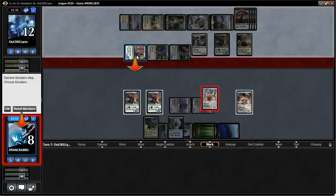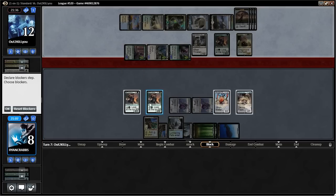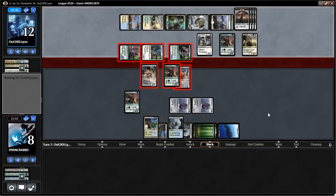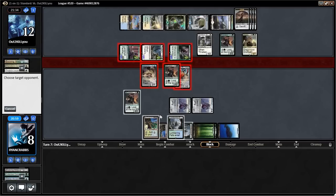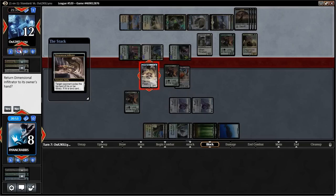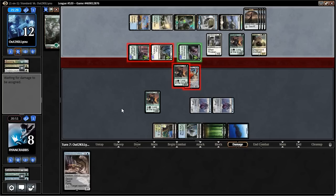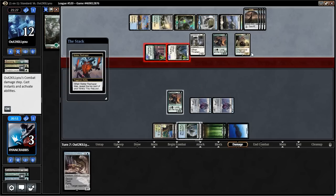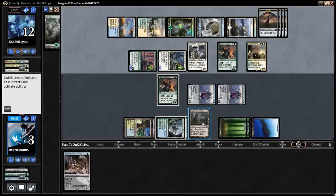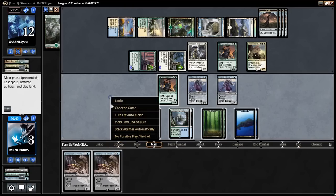Dromoka herself — Vigilance. Oh my gosh, that card's so good against us. I guess we do a trade and a chump block, try to bounce this back. I hit! I'd love to return it. I have nowhere to deal with this or interact with it. He got me. Jeez, that thing is big. Yeah, we're just dead. Let's go sideboarding.